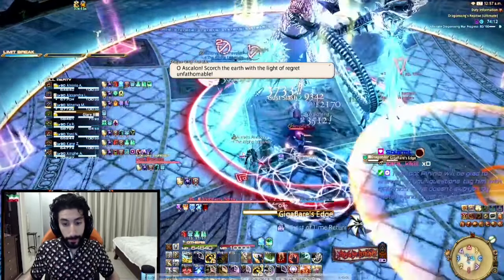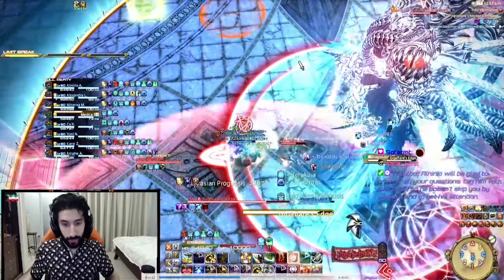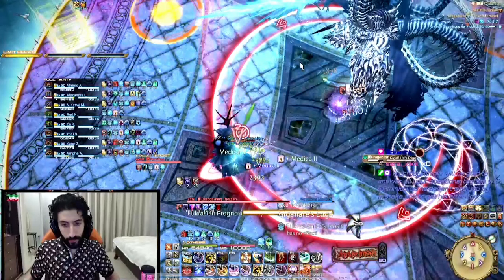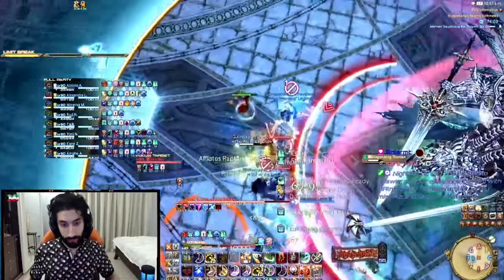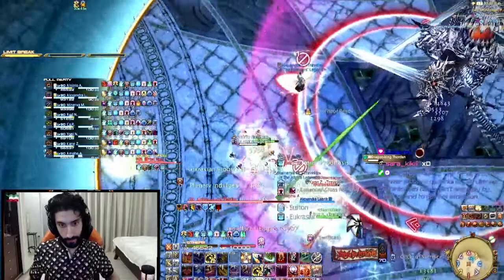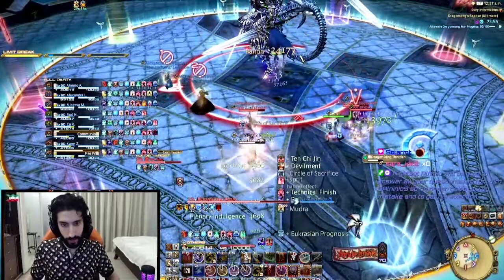I want to emphasize something: this is the even window. You do not use your even window at the beginning of the fight in this phase — you use it here at the first Gigaflare's Edge. Don't use it in the opener of this phase. Always use it here.